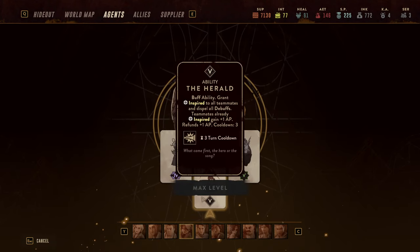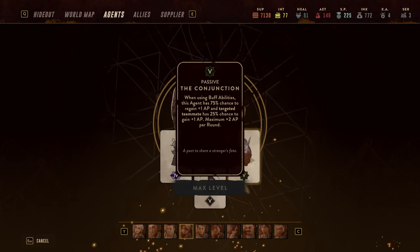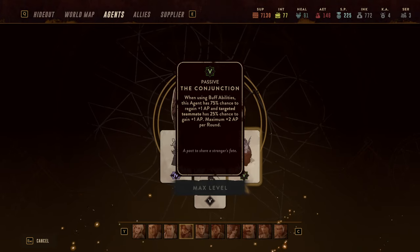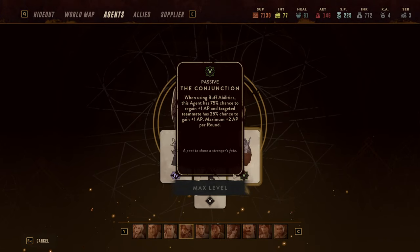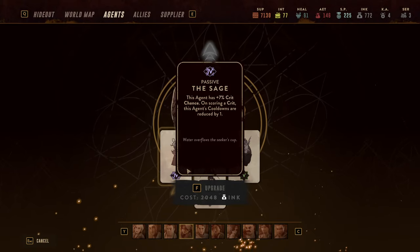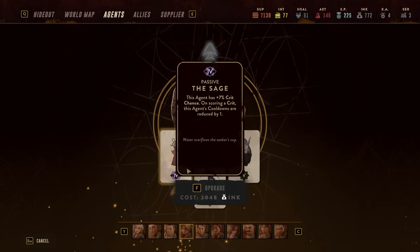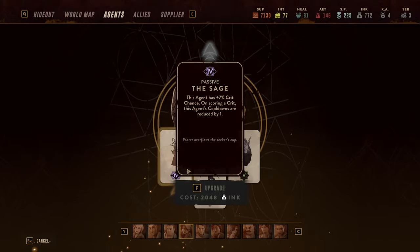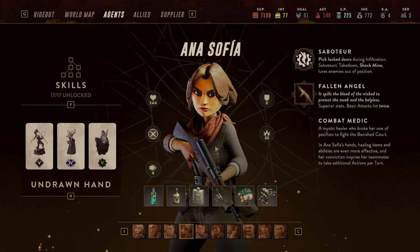The Herald is really a strong ability, and if you combine it with Conjunction it becomes borderline abusive. Conjunction 5 has a 75% chance to regain an action point and a 25% chance to gain an AP for teammates whenever you're using a buff ability. The Inspired buff ability hits them wherever they are on the map — even if you're blinded, even if you can't see them, even if they are far away. That combined gives you a great chance of restoring an AP immediately and a 25% chance of giving them an AP on top of that. I also run the Sage card with her — higher crit chance means with crits she can regain cooldown reduction more often, and scoring a crit is another independent source of cooldown reduction. The Sage card further reduces cooldowns, making her an absolute monster when all things are combined.